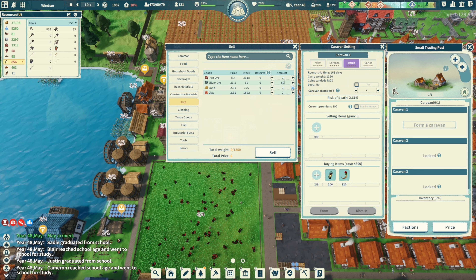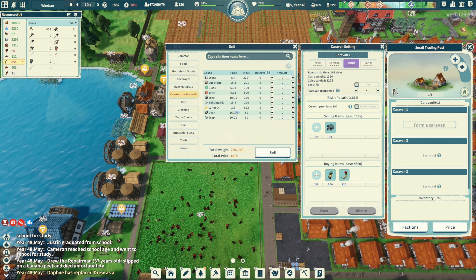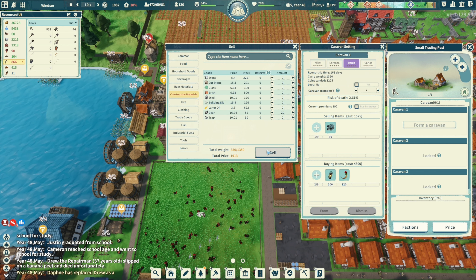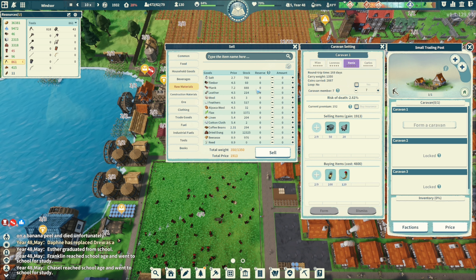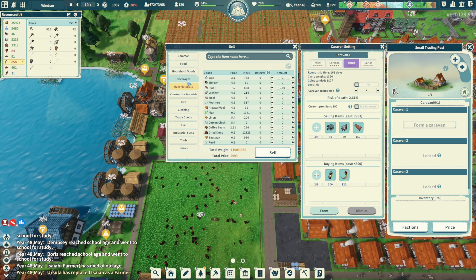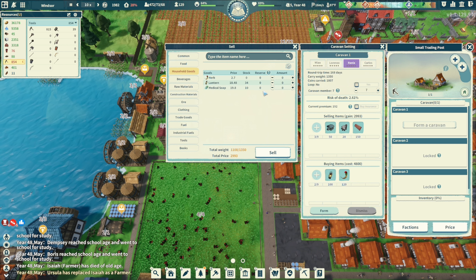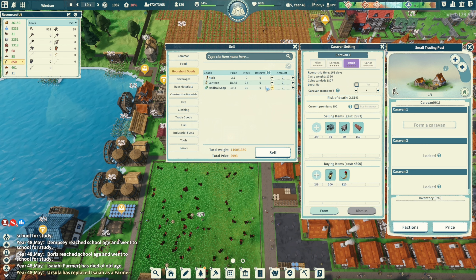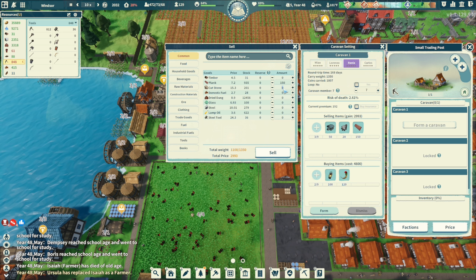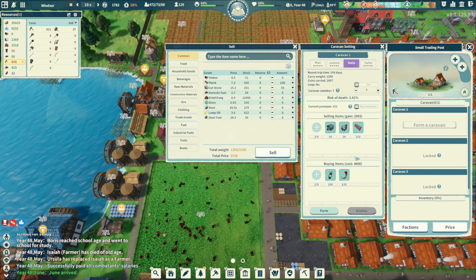Let's sell some trade goods — fuel, what do we have that's worth a lot? Silver ore — sell 50 of that. Construction materials — gears are 16 each, sell 20 of those. Raw materials are probably low price. Oh, we got some planks — 150 planks, sell that. We're coming up with 4,800. I also want to make sure I get some profit. We're already at 1,100. Medical soap is 19, common cut stone is 15.